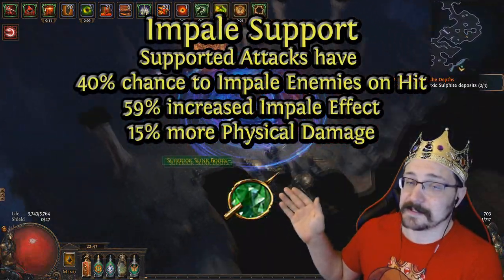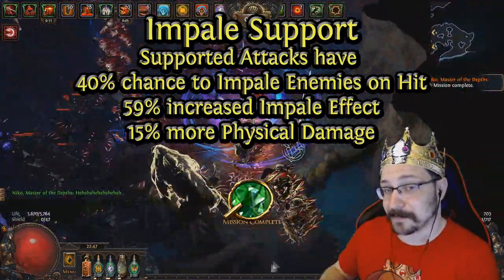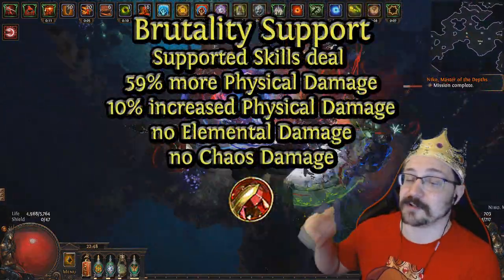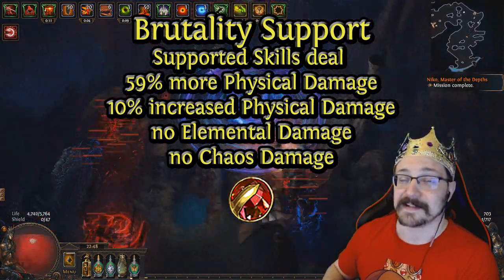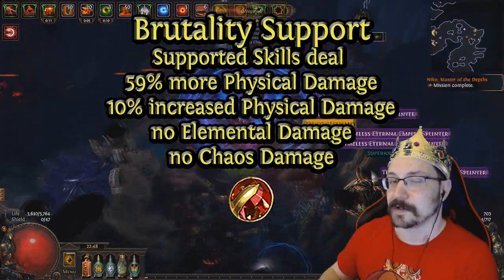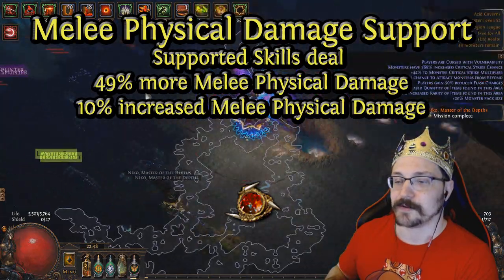Going through the individual supports: Impale Support is pretty mandatory for any impale build — it provides 40% chance to impale, about 30% more physical damage worth of impale effectiveness, plus an additional 15% more damage. You definitely do not want to skip Impale Support if you're focusing on an impale-style build. Brutality gives a gigantic amount of physical damage with the downside that you can't do any non-physical damage — no chaos, no elemental. This means any auras or weapon damage providing chaos or elemental won't help you, and Xopec's flask won't help you. If you're using Headhunter or really want to use those items, I'd recommend switching out Brutality Support, but it's a very big damage boost.